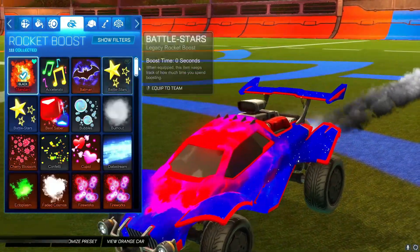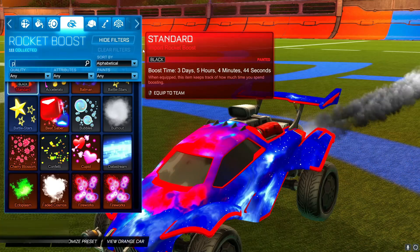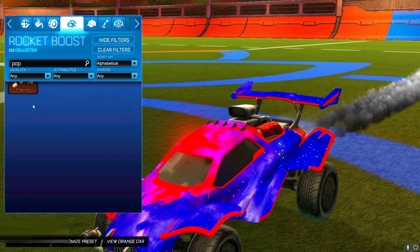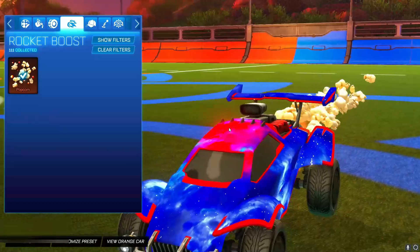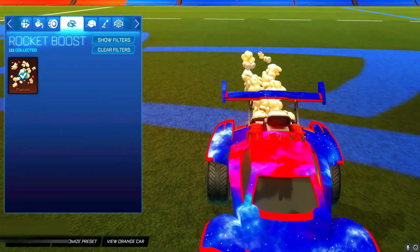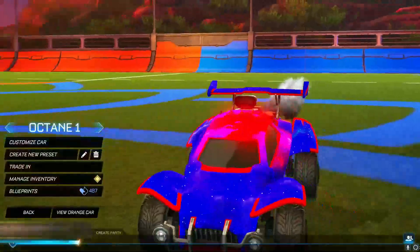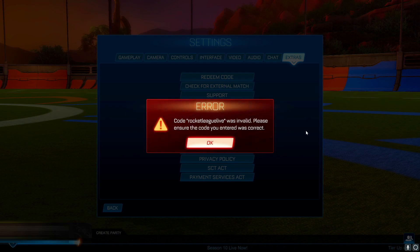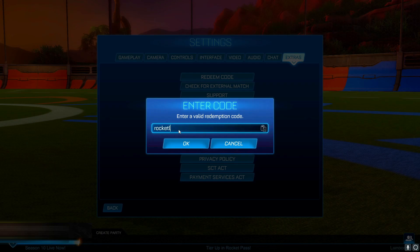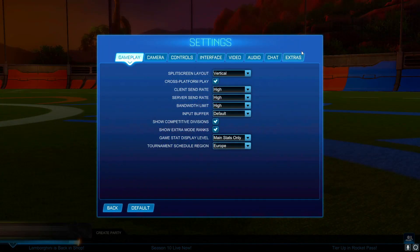The POPCORN code will give you a free rocket boost. Let me equip it to this car so I can show you what it looks like. I'll type in POPCORN — there it is, boom — equip it and as you can see there are popcorn bits flying out of this car. Really cool boost for a free item. Now let me equip my normal boost back and get into the second redeem code, which is ROCKETLEAGUEALIVE. I've already redeemed it, but this one gives you a ton of free items — I think it's five free items in total, so go ahead and redeem that if you haven't already.